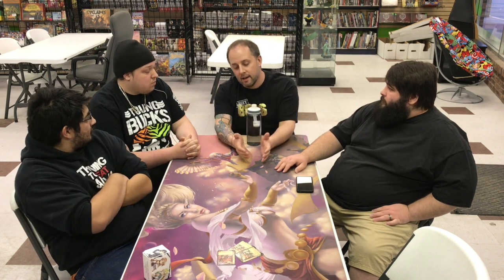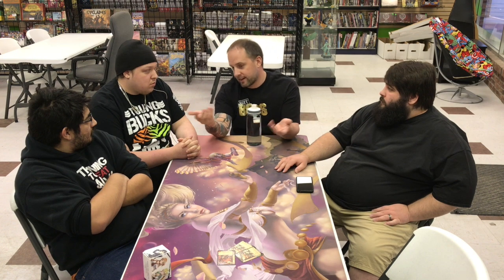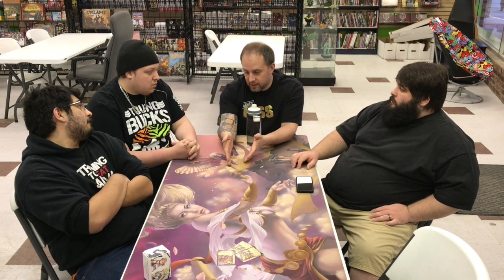What happens when you mulligan that hand away and you get another bad hand? You're stuck with that. So what can you do to alleviate that? If you're going second, you can try to pitch a card before you even draw — you can review. Say you mulligan into two or three foundations and three attacks — that's pretty bad. If you're going first and you see that, would you go foundation, foundation, foundation and then attempt an attack just to get the card out of your hand?